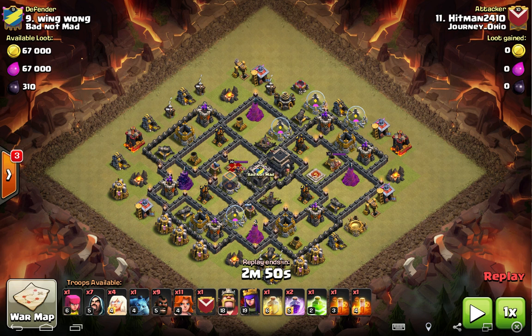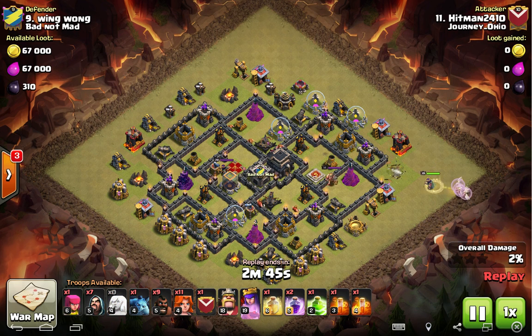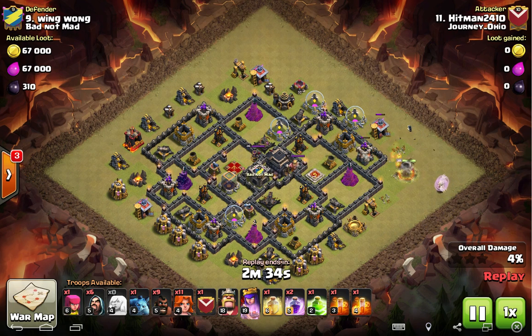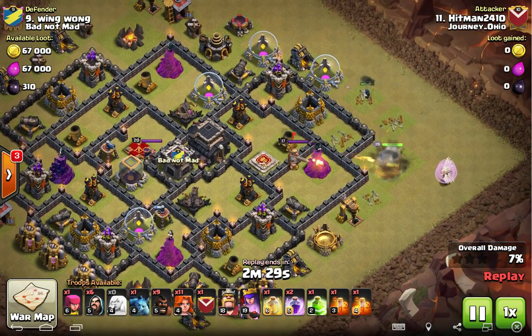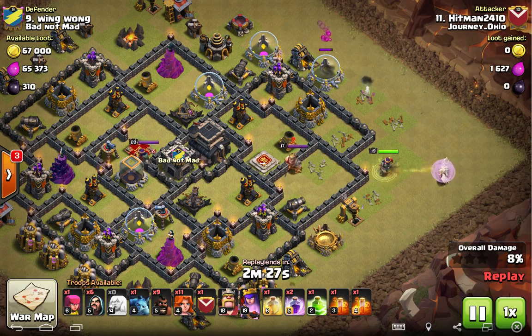Now we're going to go into a series of Queen Walk Vaho attacks — so popular with Journey, we've got three of them queued up to show. The point of the Queen Walk Vaho: we want to start with the Queen Walk to get good defensive value and ideally nullify a few giant bombs, hopefully take out a clan castle as well. Then we want to funnel and get the Valks in. We want to get the Valks to the X-Bows as quickly as possible. That's what we want to do with these Queen Walk Vaho attacks — save the Hogs for cleaning up at the end.